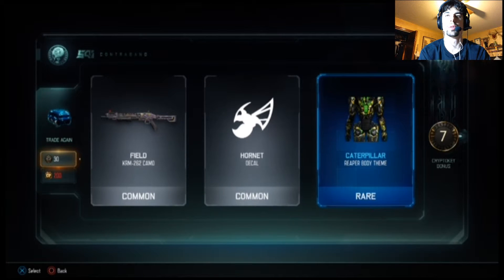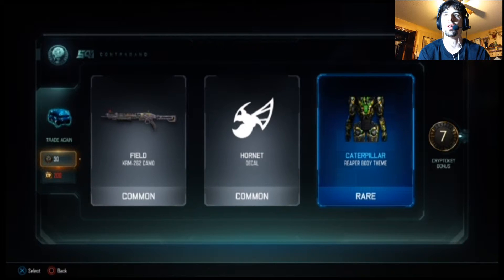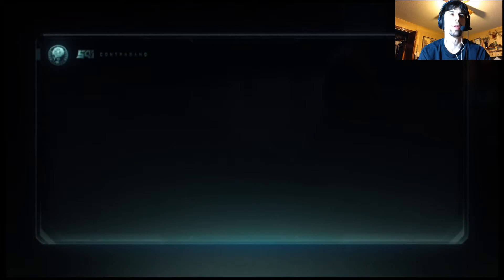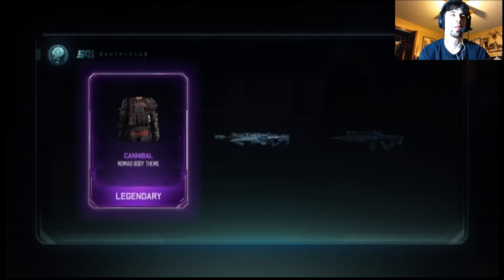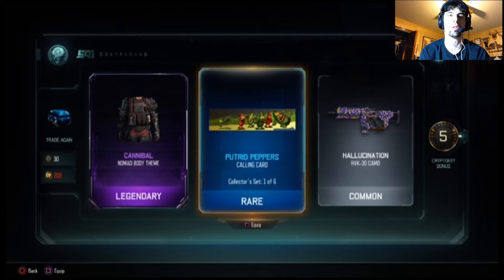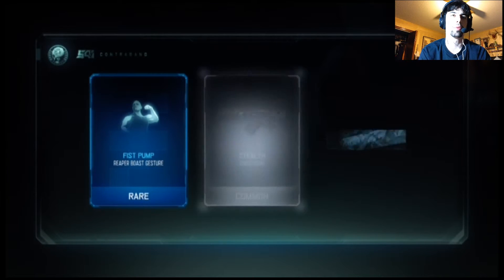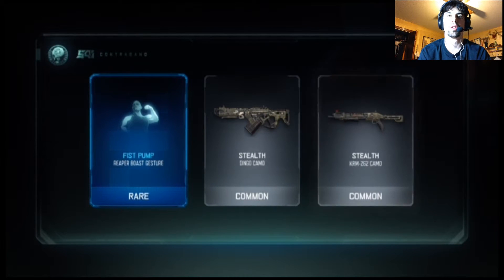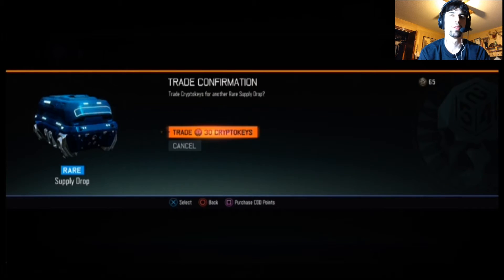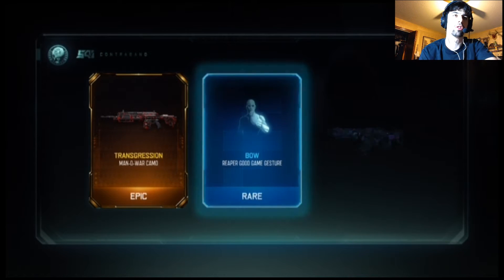Caterpillar for Reaper — I don't really want that, I mostly want gun camos. I don't know how many I've opened now because it's giving me a lot back. Cannibal Nomad — that's kind of interesting. Just hallucination, and I don't really care about calling cards. Fist pump for Reaper and some crappy camos.